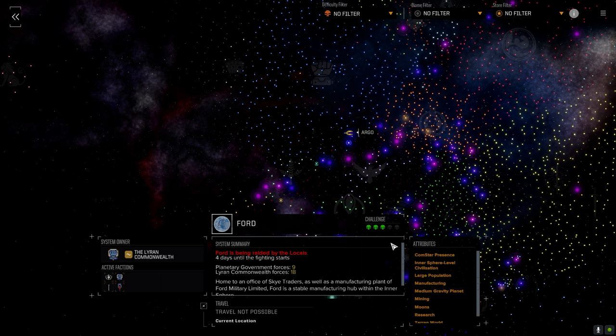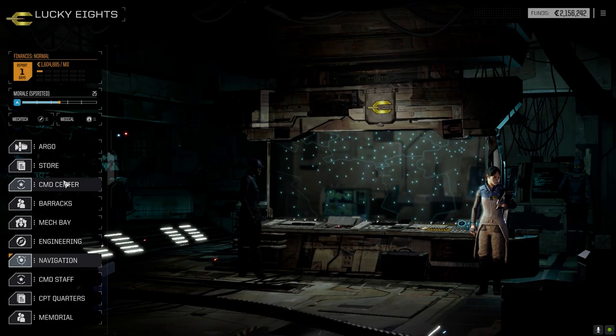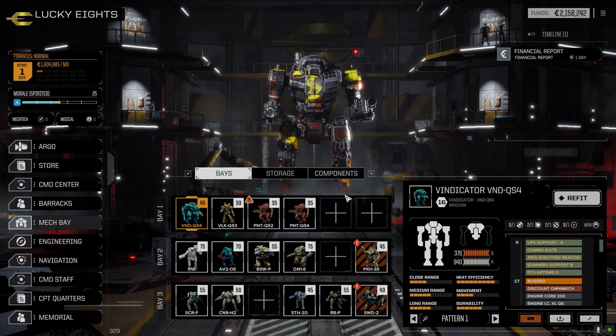That way we could pull off some missions. We've got three lances now that we can run with while we're on this planet — technically all on the same day but there'll be three different episodes. Then we're going to jump out of here and head more towards the center of the Inner Sphere, hopefully finding some better missions. Let's go to the mech bay first and show you what our lances are looking like.